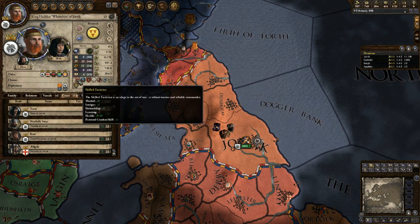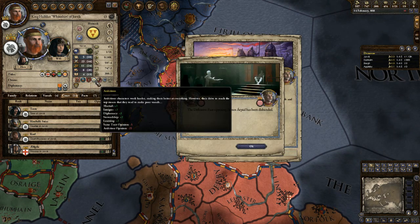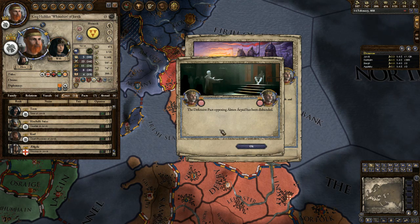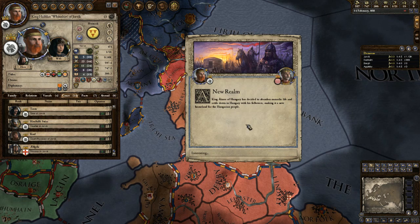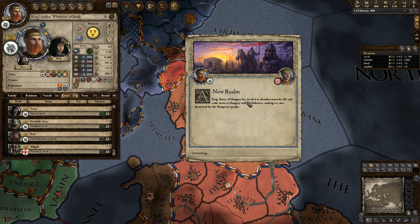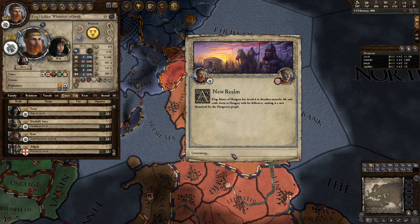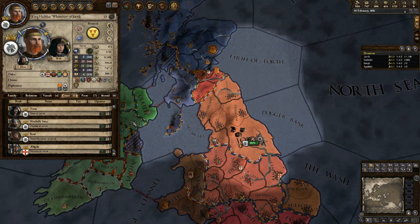If you click on us, you can see these are our traits: we're a skilled tactician, we are a Viking, we are wroth, cruel, and zealous. The defensive pact opposing this individual has been disbanded. King Almos of Hungary has decided to abandon nomadic life and settle down in Hungary with his followers, making it a new homeland for the Hungarian people — interesting, though I don't really know why that's important for me.